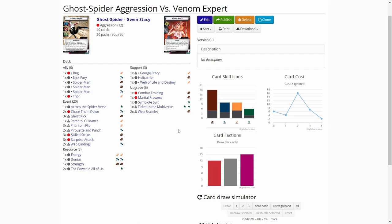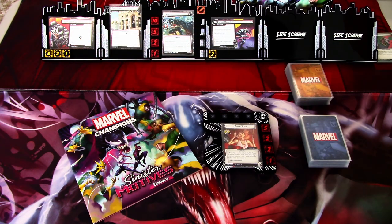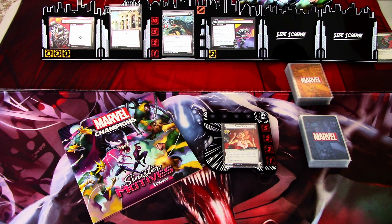I think that's all I wanted to say about the deck. I'll put the deck list in the video description if you want to check it out. We're already set up. I have already put the Tooth and Nail side scheme into play because of Venom's Stage 2 When Revealed effect — that deals us an extra encounter card each round. We're trying to get time counters onto the Bell Tower so it flips and we can deal more damage to Venom. Without further delay, let's get started.